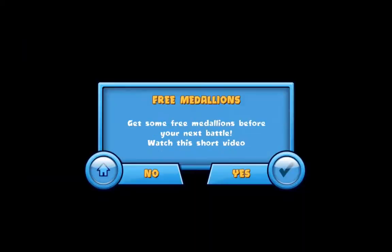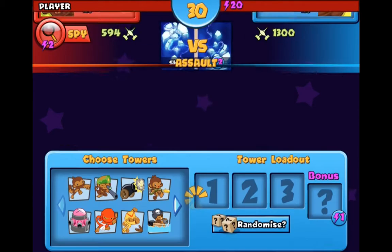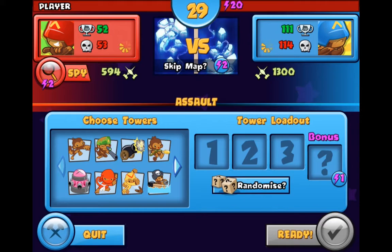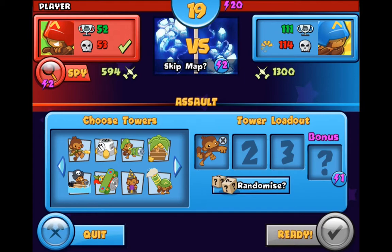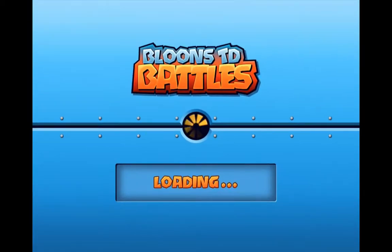We're going to be doing quick play and assault mode. It's loading. Okay, this map — I don't really like this map. What strategy should I go? I think I'll go with a dart monkey, a cannon, and a boomerang, and the helicopter.